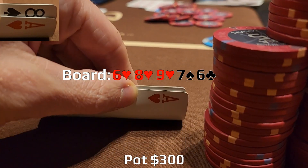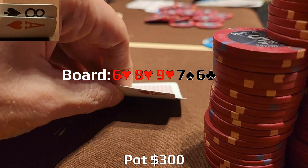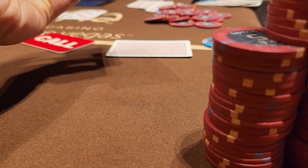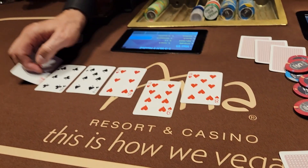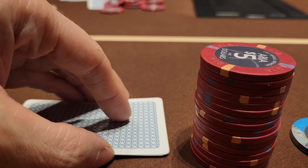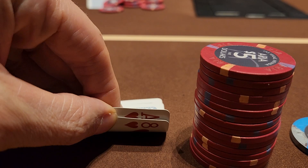Unfortunately, we brick the river and lose to a straight as expected — nine-ten of clubs. Not really a ton of analysis to give here. We took a swing and missed. Sometimes it happens. In the next one, we're trying ace-eight again, but this time it's suited — so marginally better.